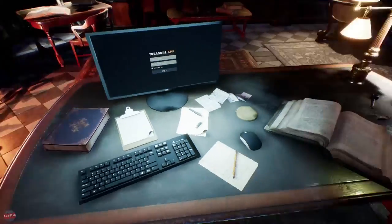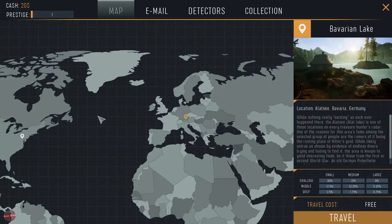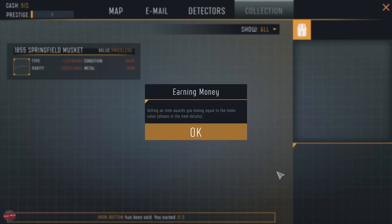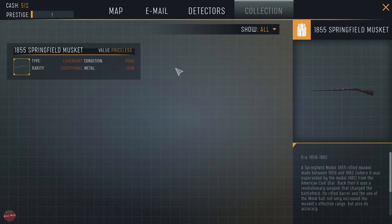Are we in the office now? Can we move? No. Alright, so open this - this is the map. These are the places we can go. I'm sure it said there was like 12 locations. Collection - all right, can I sell this? I don't want a button. We've got $51. Can we sell this? Alright, so we can't sell that.